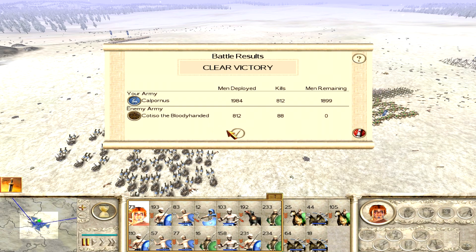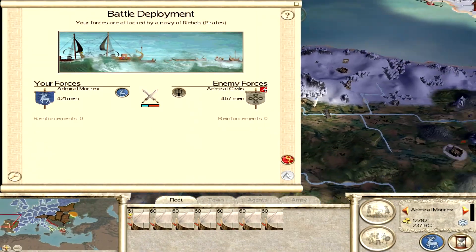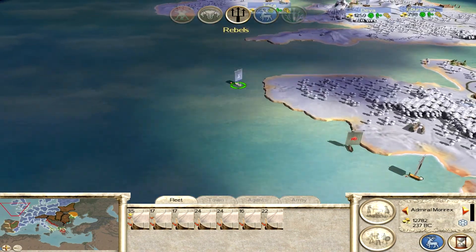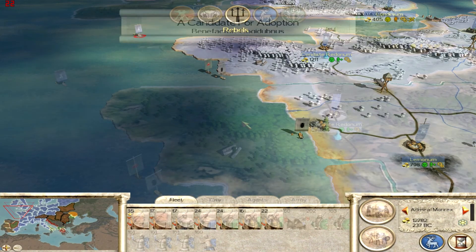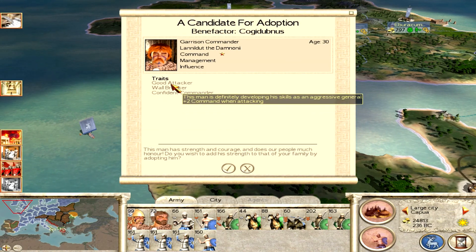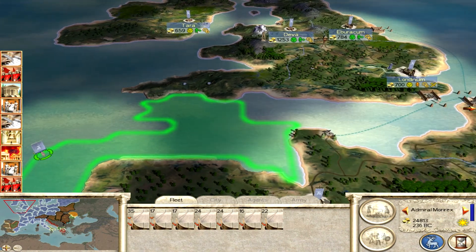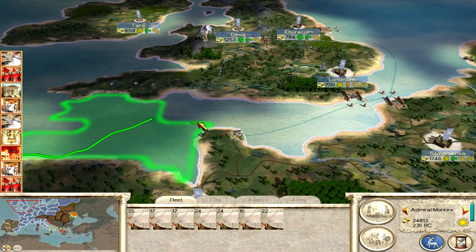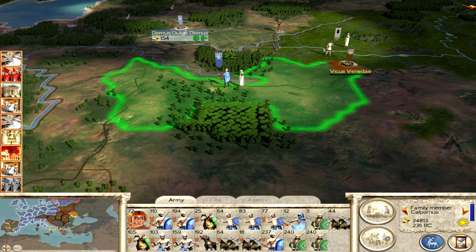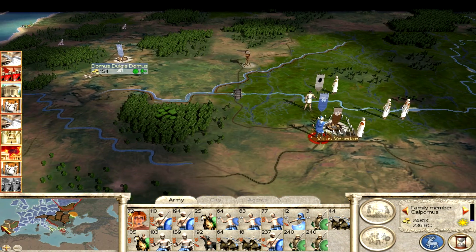They only killed 88 of my men. Now we're being attacked by the rebels — well this is what I was worried about, unfortunately it's a clear defeat apparently. Stupid boats. This guy's a good attacker — he gets plus two command when attacking and plus two command when assaulting walls, so may as well add him to the army. Now we're going to have to run away with these boats again, put them back in port and retrain them. This guy won his battle, now he's going to go ahead and siege Vickers Venaday.